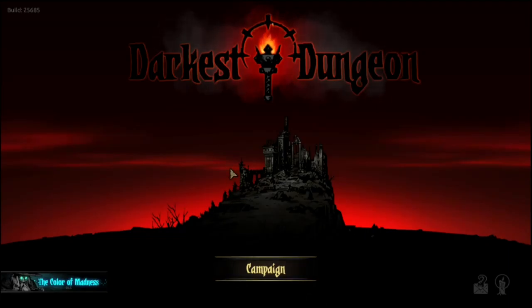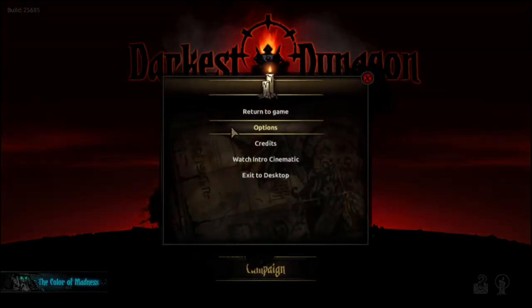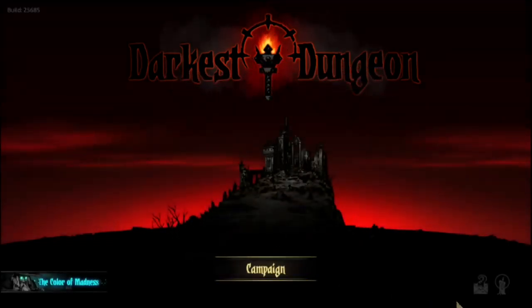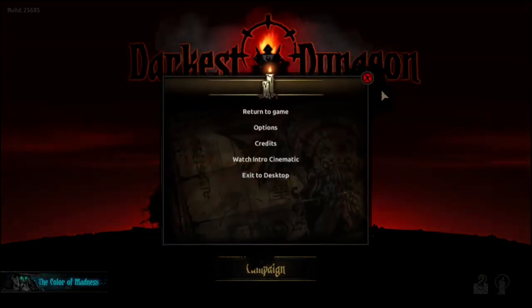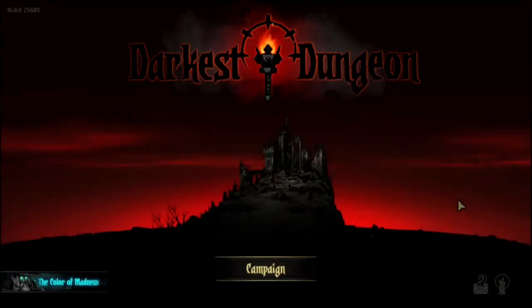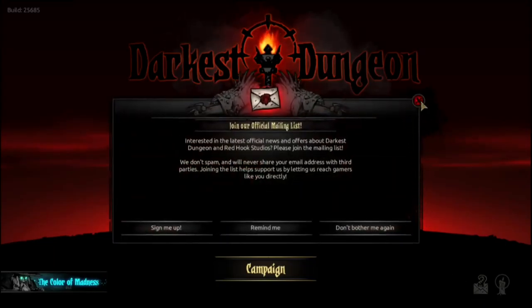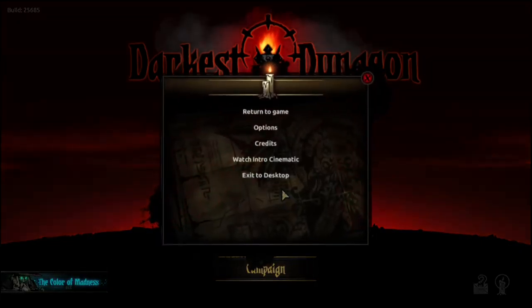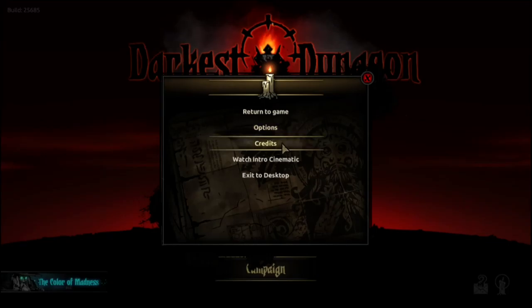Before we get into this, let's do the menu. From the main menu of the game, you only have the option of campaign. That is actually your options right there — a little candlestick — but you can also get to it by pressing Escape. There's a mailing list option I don't want. They've got the build number up here and a DLC advertisement. On the main menu you've got credits, watch intro cinematic, which we'll do in a second, and exit to desktop. Let's go to options.